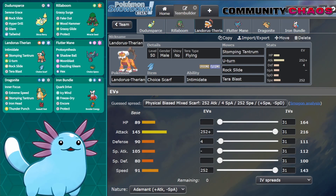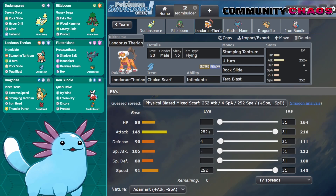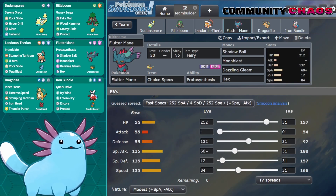I've also got Intimidate support from Landorus-Therian — a very standard set with Choice Scarf, Tera Flying, and Tera Blast. Double Rock Slide with Dunsparce and Landorus versus a couple of paralyzed Pokemon on the other side sounds like a lot of fun, at least for me. Next is Choice Specs Fluttermane, here to deal massive damage after the table is set by Dunsparce and Iron Bundle.